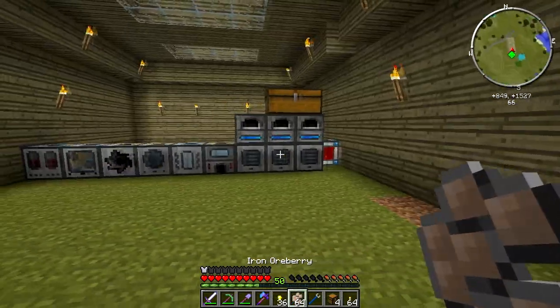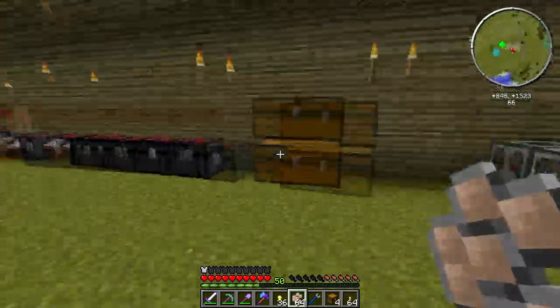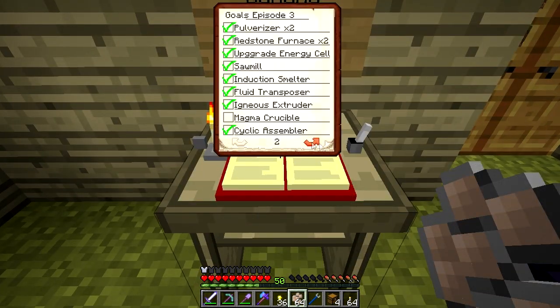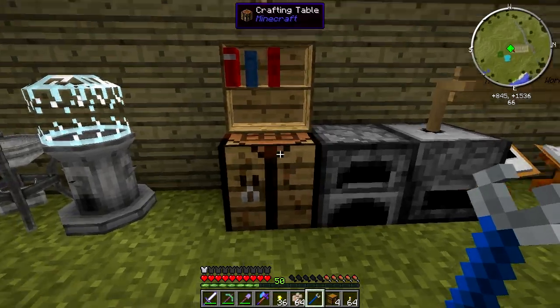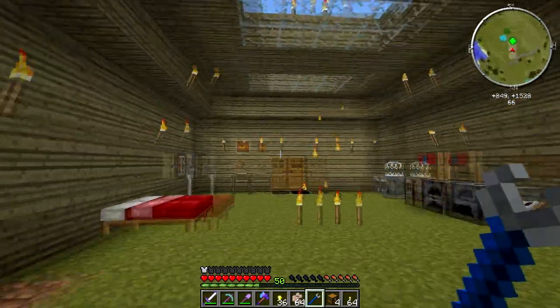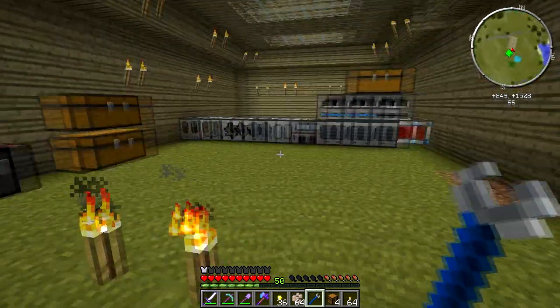Yeah, there it goes. Well guys, I think that's probably a good wrapping up point. We got our first slew of machines. The only thing we didn't build was a glacial accumulator — maybe we'll get to that in the future if we find ourselves with a need for ice. Goals for Episode 4: Tinker's Construct. And I already know the first thing I'm going to build because of all the comments on the last video — upgrade this into one that holds the inventory. Until that time, this is Palmar saying thanks for hanging out, hope you guys are having a good night, and much love.